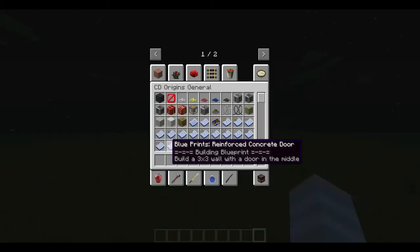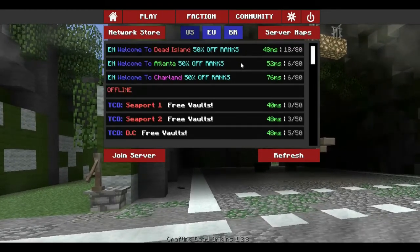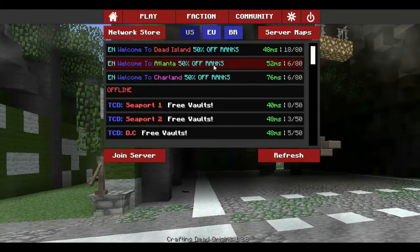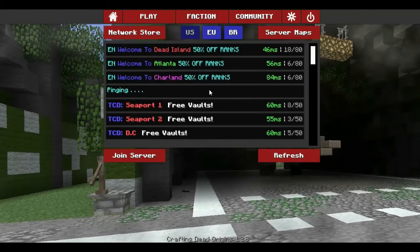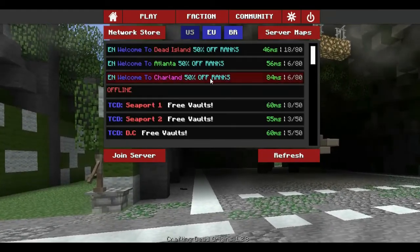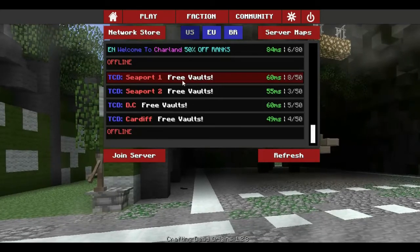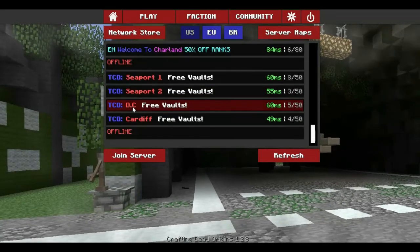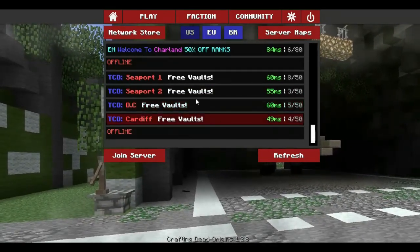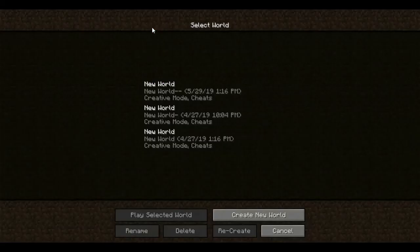The mod pack has a texture pack. Here are the servers: Dead Island is a city, Aglanta is a suburban spread-out city, Somerset is similar, and Charlene is a super spread-out rural area. Seaport is a city not connected to official servers. DC is based on Washington DC, and Cardiff is a rural medieval-style area.